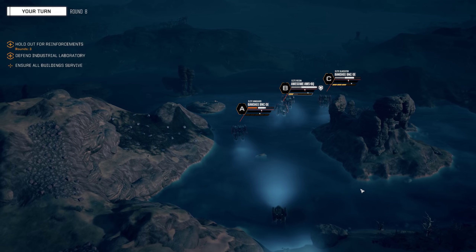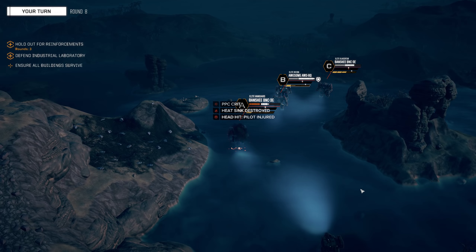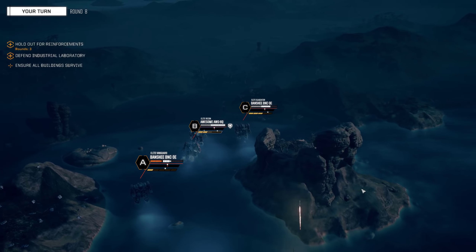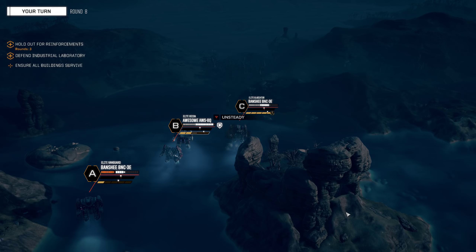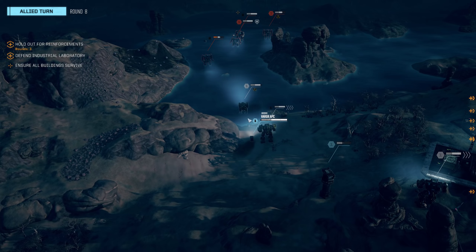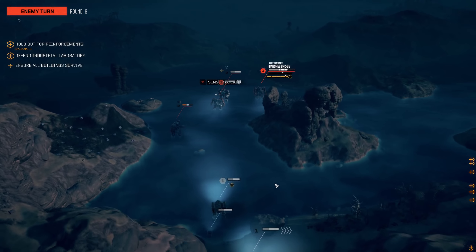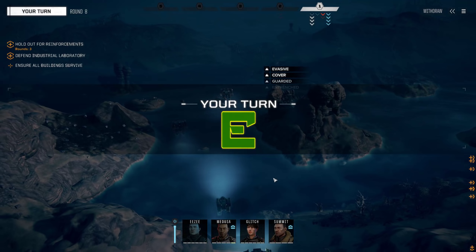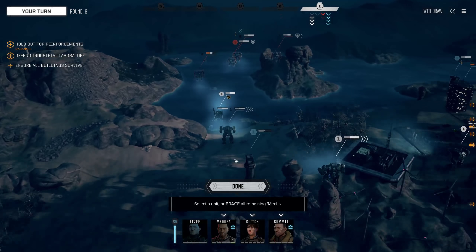Heat is not an issue - very good. Everything into you. Breaching shot into you. Do we want stability damage? We want to bother you as well, so you're going into the other Banshee, you're going into the Awesome, and everything else is going into the elite vanguard in front of me. Engaging multiple targets. We actually hit him in the head - that never happens. Must be a mistake. He's about to fall over as well. The pilot of the APC is now drowning.